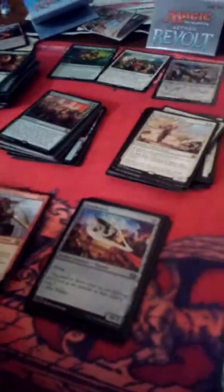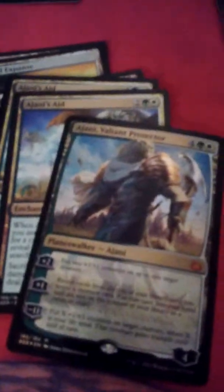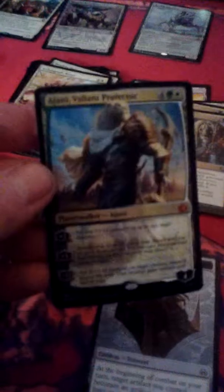We got Ajani the Valiant Protector — there are a few Ajanis in this series, this is the one that came with the planeswalker box. We also got two Ajani's Aids. With Ajani's Aid it says: when Ajani's Aid enters the battlefield, you may search your library and/or graveyard for a card named Ajani Valiant Protector, reveal it, and put it into your hand. If you search your library this way, shuffle it. It's a foil card.